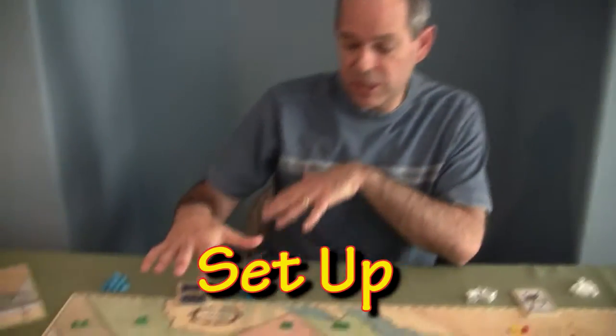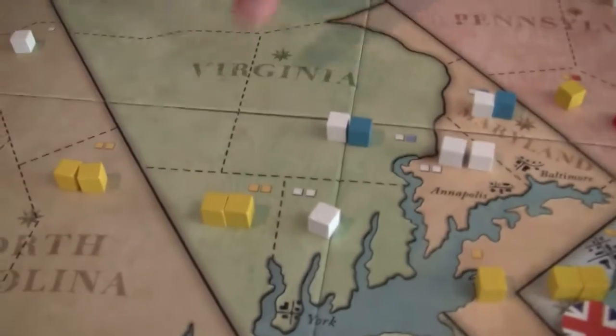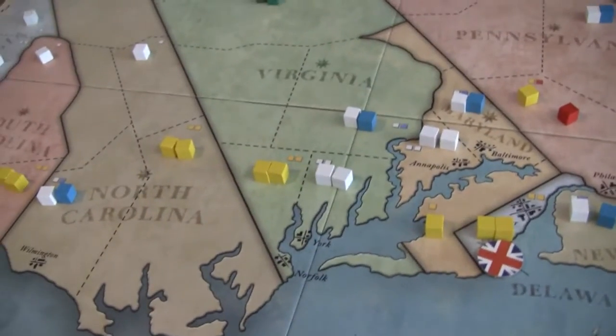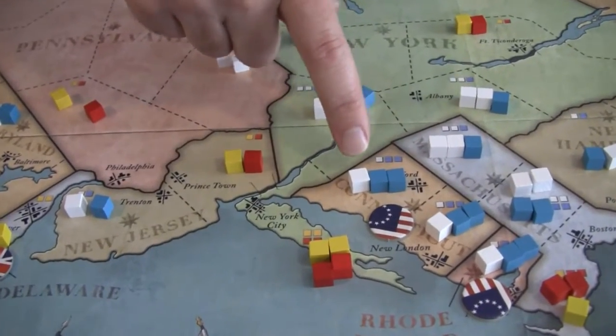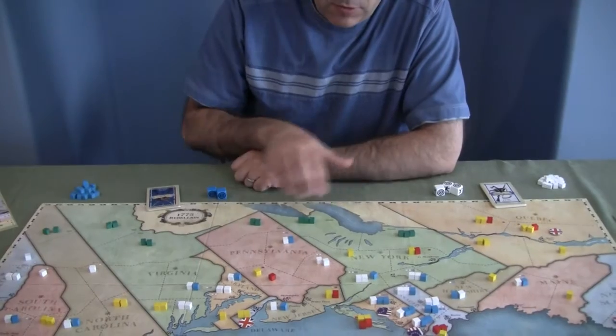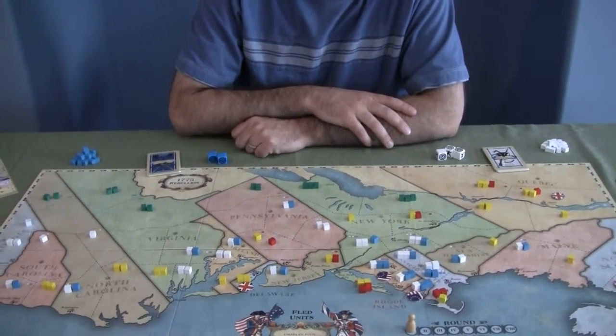To start off, the board is already set out with indicators showing which units go where. For example, here you've got two of the Loyalist Militia, here a Patriot Militia, and over in Connecticut you've got a couple of the Continental Army and the Patriot Militia already in there. The green represent Native Americans, and those are independent, but they will ally with whichever forces come in and work together with them, be it either side.